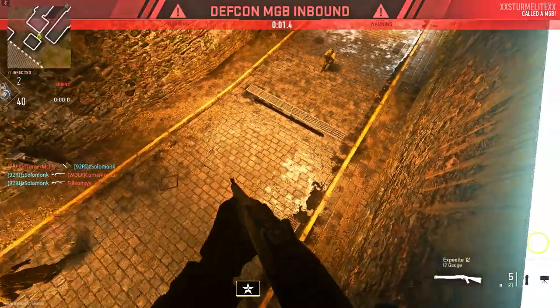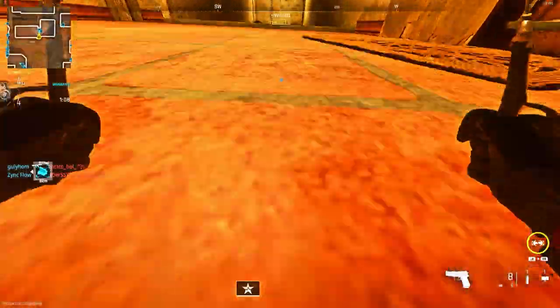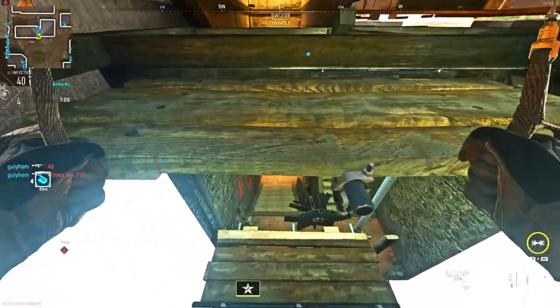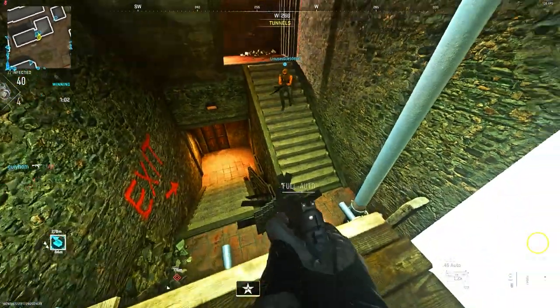Someone did get a nuke and unfortunately the game did end. But if you're not planning on going to the bridge, as you see, you can do the exact same thing I showed you at the start of the video — where you drop down and land on this platform. And as you see, you do get a decent view of the map.